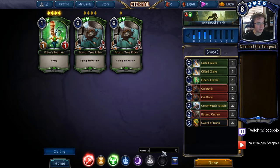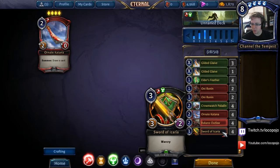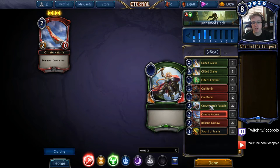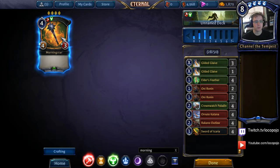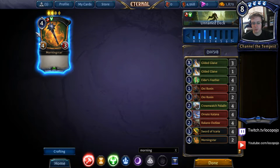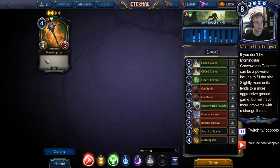We also have Ornate Katana, an extremely good common weapon — we'll run four of these. We're focusing this deck around weapons in addition to the Warcry theme. I'm also going with Morningstar, a hybrid uncommon weapon at four that gives +4/+3. The stats are mostly okay and it's a good card to finish people off late, especially if you don't get the Warcries you need. We'll include two of these as an option.